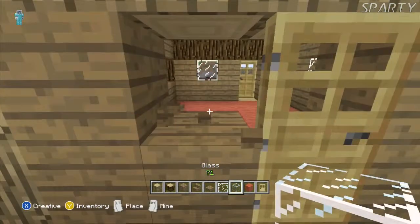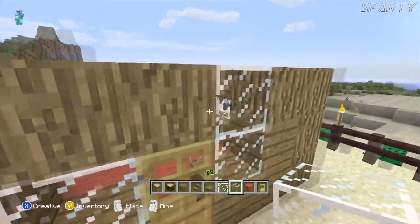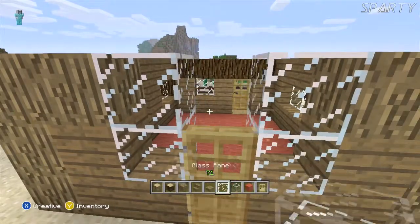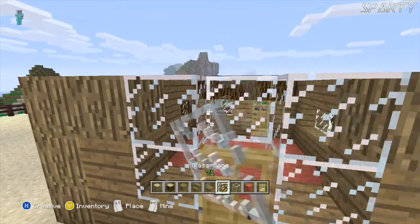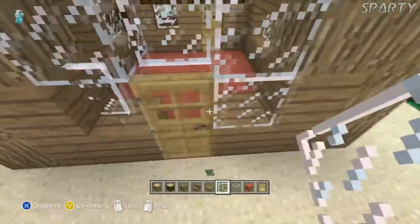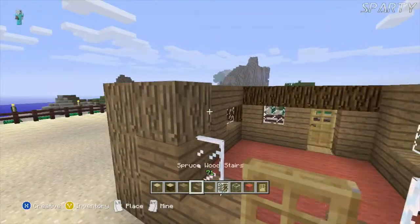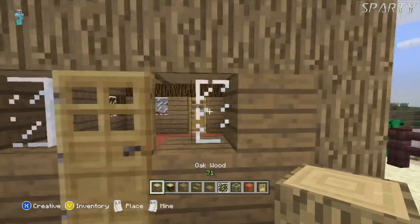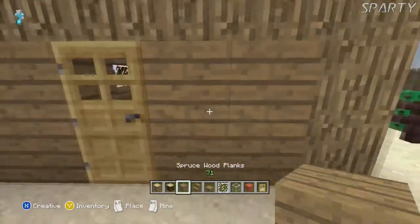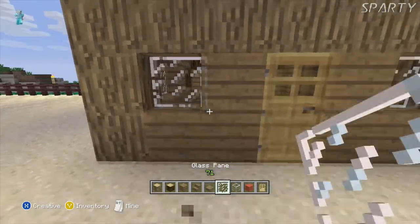This is the only time I'll use a glass block rather than a glass pane - when I'm doing windows around my doors. Because if you use a glass pane you get that thing going on where they don't connect to doors. So we don't do that - or at least I don't. Again, this is all you - you can of course throw on the sides which still looks good.